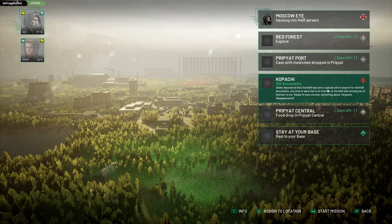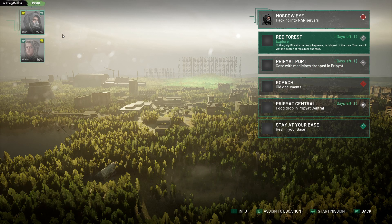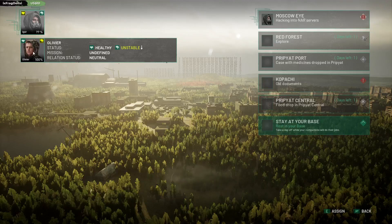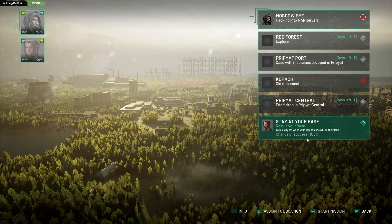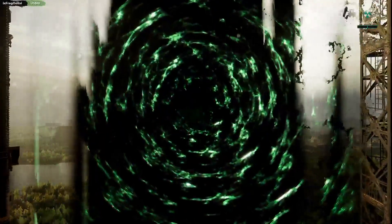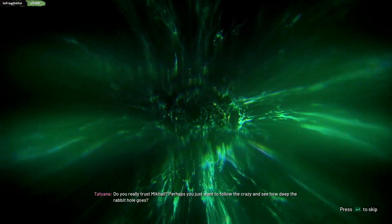Olivier discovered that the NAR sent a special unit to search for old KGB documents. That's a mission for me. 50% — wait a minute, is that 50% health? He can stay here. Screw it. He's unstable. Chill out for a little bit. Chance of success: 100% at staying at the base. Star mission. Do you really trust Mikhail? Perhaps you just wanna follow the crazy and see how deep the rabbit hole goes.